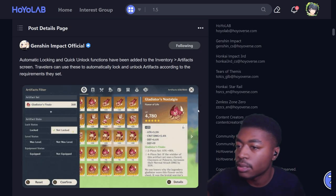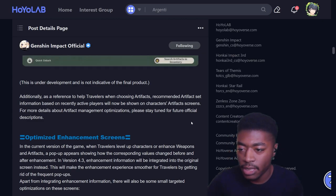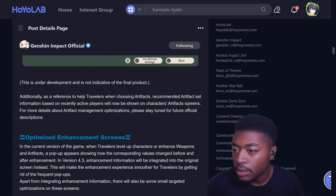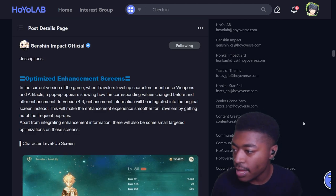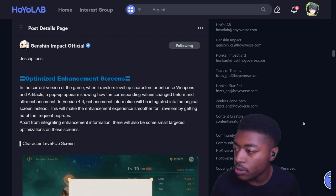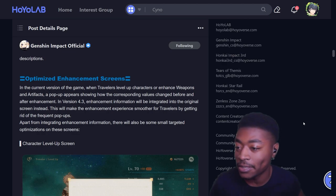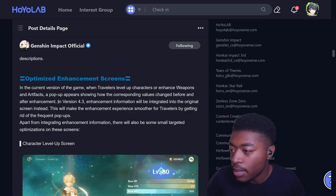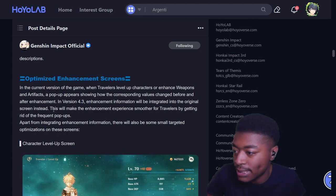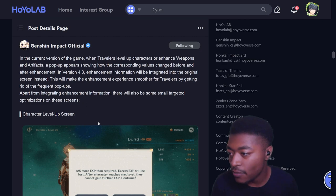Automatically lock and unlock artifacts - that's not exactly what I expected but okay. Additionally, recommended artifacts information will be shown as reference to help travelers choose artifacts - similar to the talent feature from a long time ago. Then we have optimized enhancement screens: in the current version, when you level up characters or enhance weapons and artifacts, a pop-up appears showing how values change. In version 4.3, enhancement information will be integrated into the original screen instead, getting rid of pop-ups.